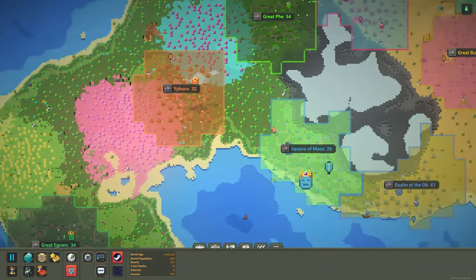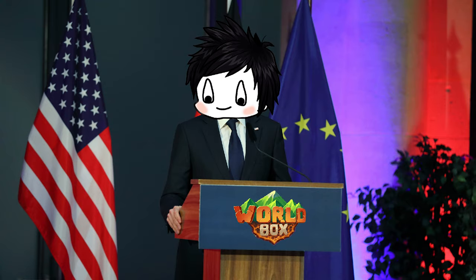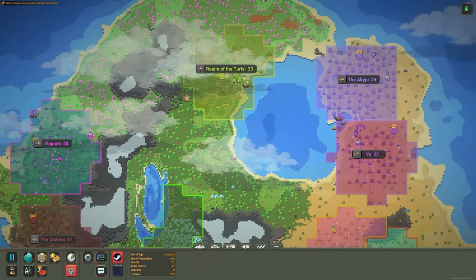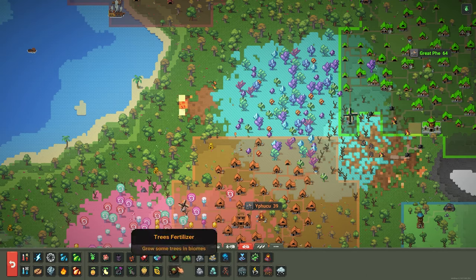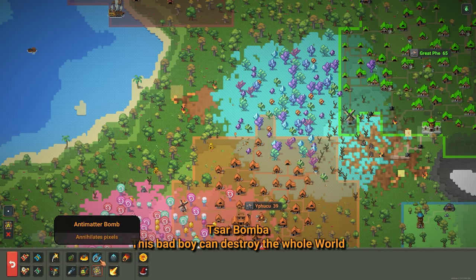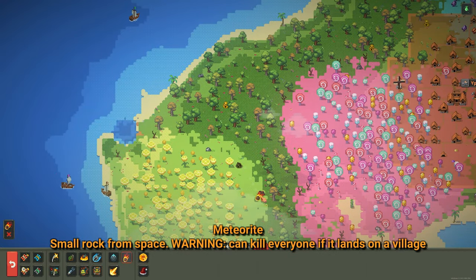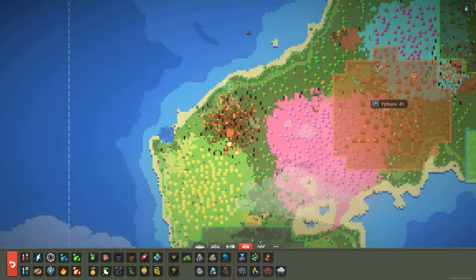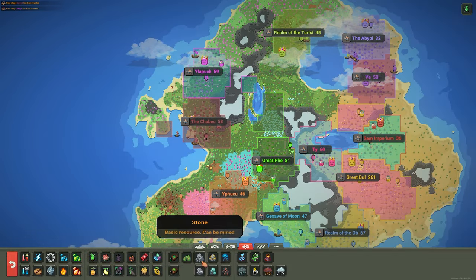I'm pretty sure the mobile players aren't satisfied either because they have to buy premium apparently. Even though I understand — I know it makes sense especially with everything going on — I think it's important to support the creators of the game. Wait, I just realized: if a meteor lands, does it drop adamantine? It does! That's actually quite cool.